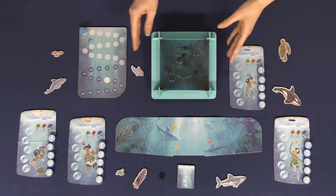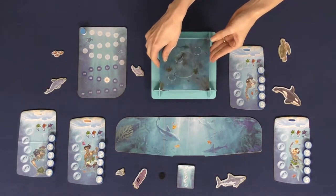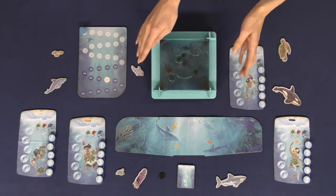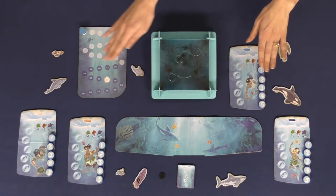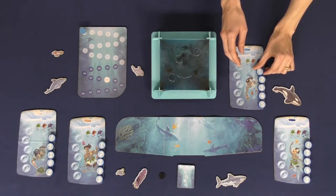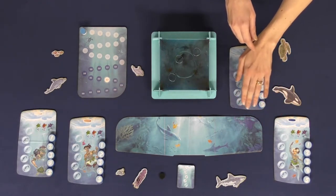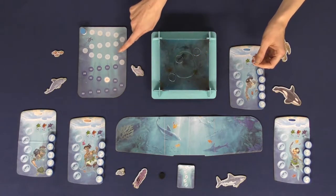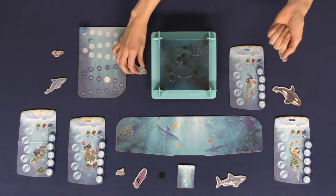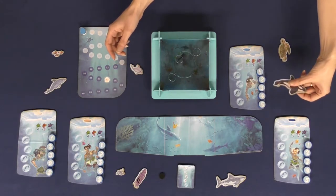Here we have a setup of the game Dive in a prototype version. We have the ocean board with all of the transparent tiles that we'll be playing with, set up stacked so we can't quite tell how deep some of the different elements in the ocean are. We have four different player boards, as well as your diving tokens and your little air tokens. There are also optional screens to hide what you are bidding, a point tracker to get to 23 for winning, and optional companions that give you a special ability throughout the game.